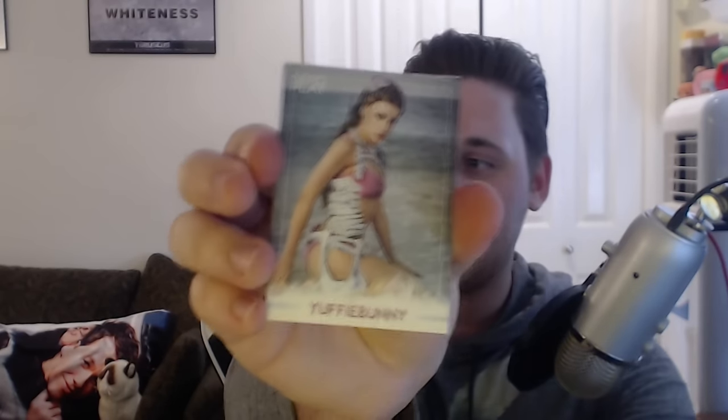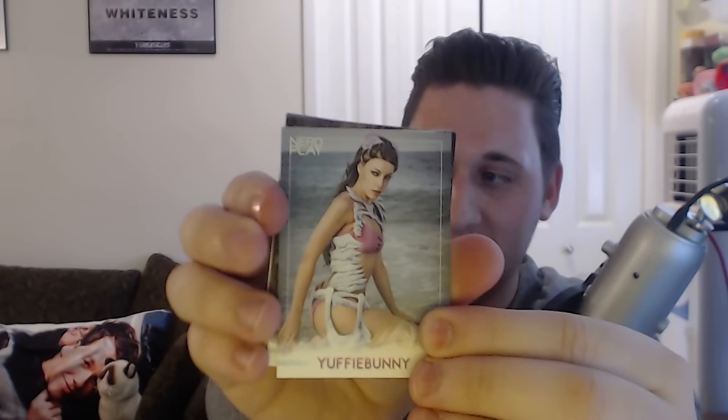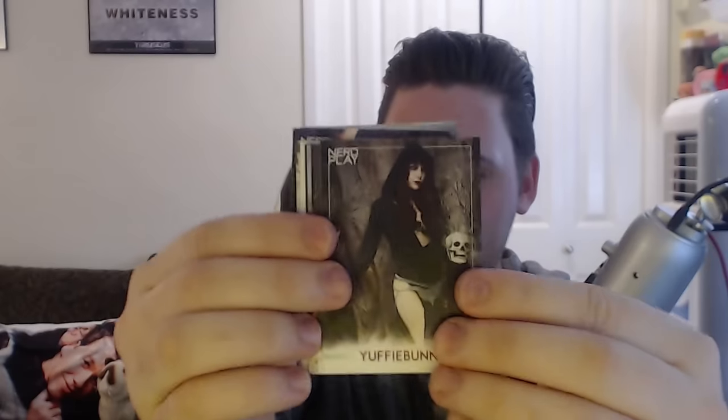So it's got their little cosplay names — Yuffie Bunny. I think that's the person's handle or who they go by. It's just a whole bunch of different cosplayers, and on the back it says their height, where they're from, and what year they started cosplaying. That's pretty crazy — this is interesting. I could get behind these cosplayer cards. I don't know if they're Nerd Block exclusives.